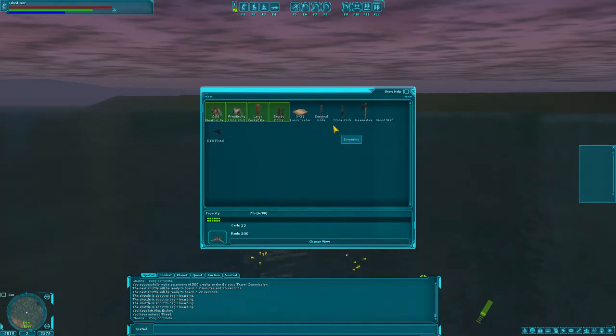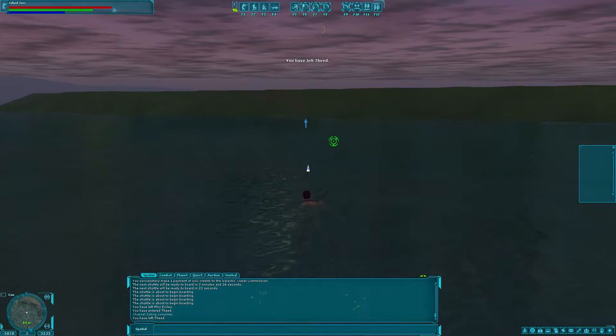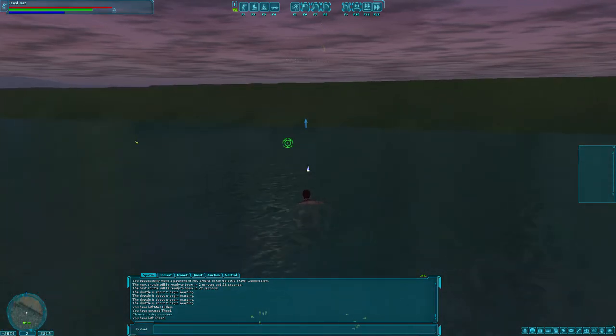We started out with the bare minimum of equipment. We're a brawler, so obviously they gave us a knife, another knife, an axe, and a wood staff. We got a speeder and a melon in the tutorial, which was pretty standard — nothing of note there.